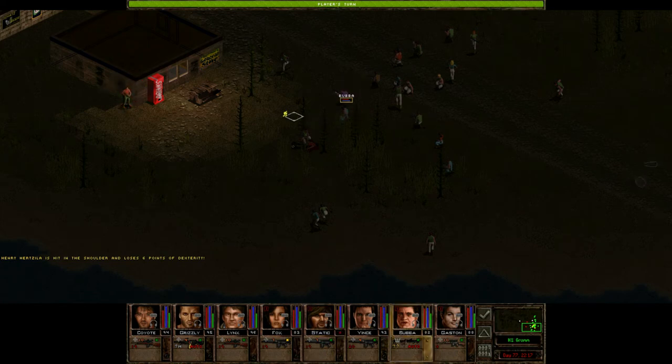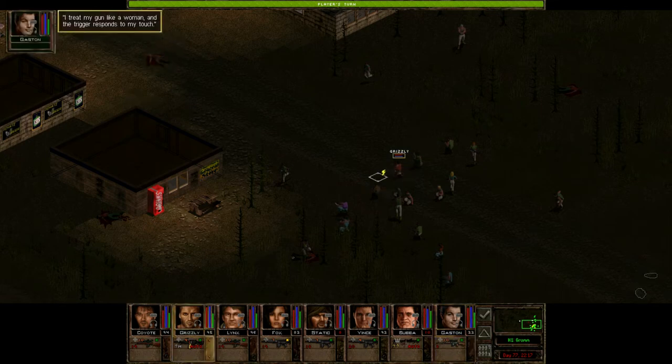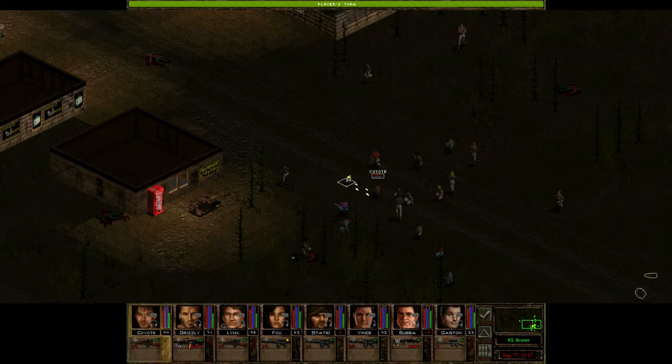The one advantage Static has over Nails is he is smart enough to wear something other than a leather jacket. So he is armored, which is a nice improvement. We should be able to take the headshot here and easily put that guy in the grave. Standing by — just going to inch others up.